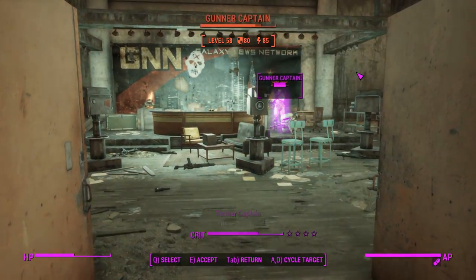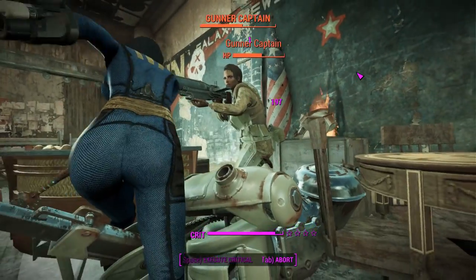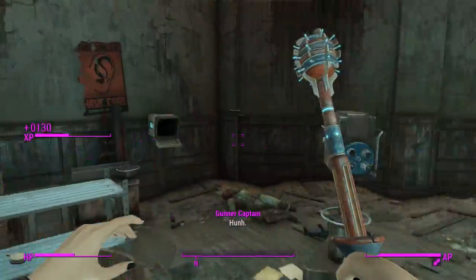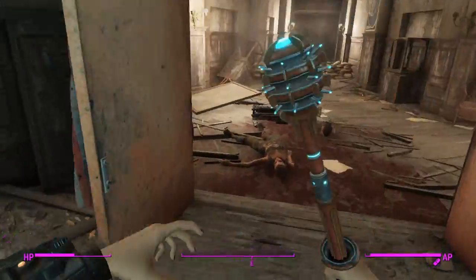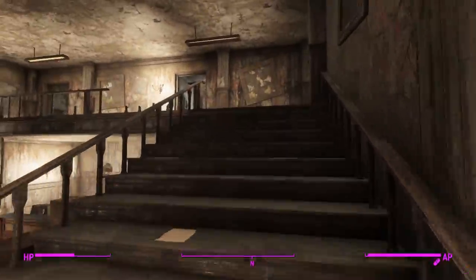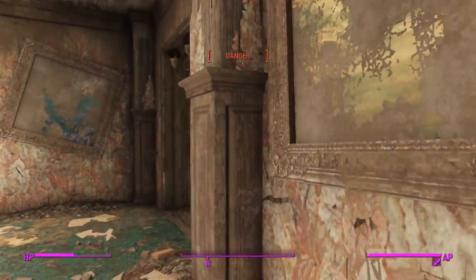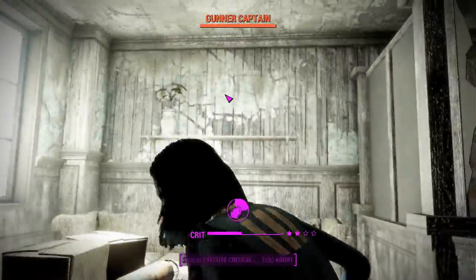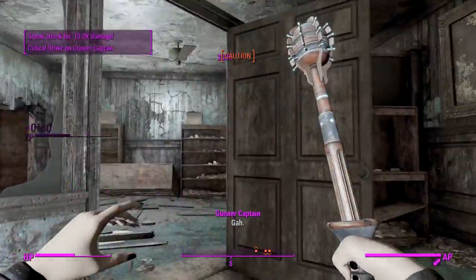I must have hit it with that... what's that perk called? Where the enemy bounces off you and back into him? I forgot that name. My Fallout 4 knowledge is fading by the minute — I've been playing too much 76. But what I do know is this thing is okay, it's not great. And fortunately, we've got one more weapon to test from this Creation Club pack.